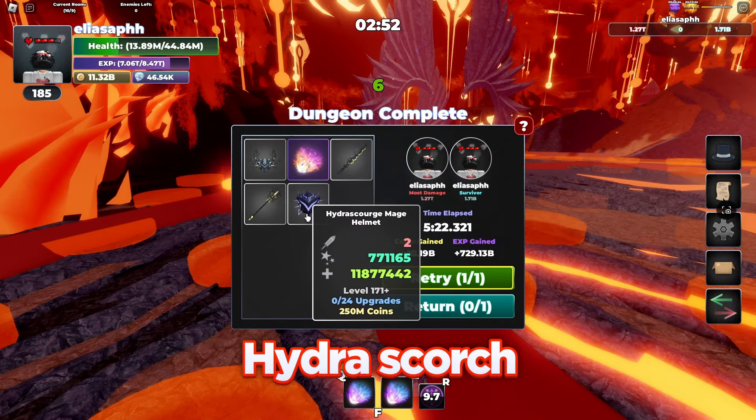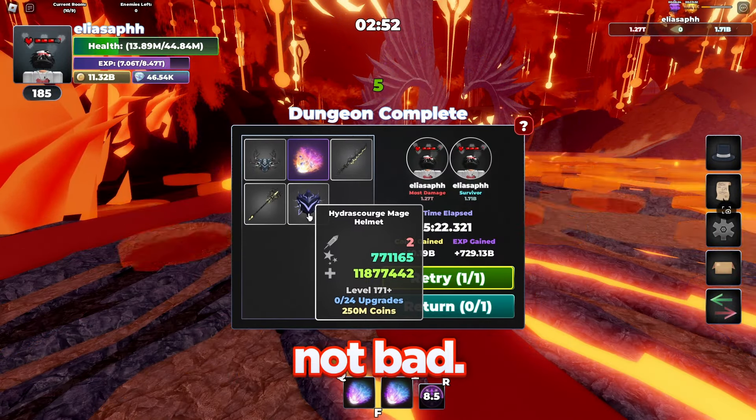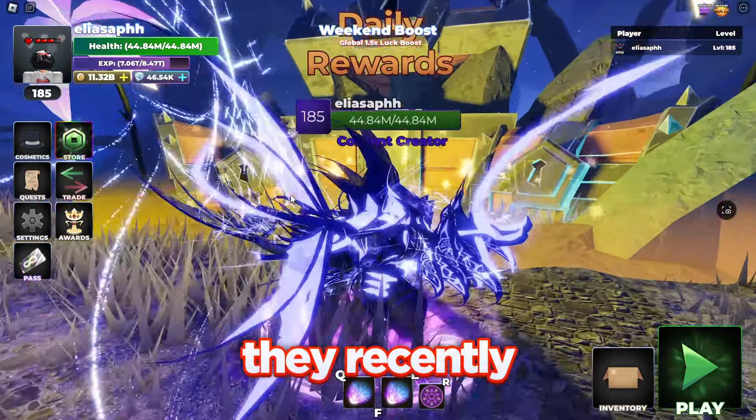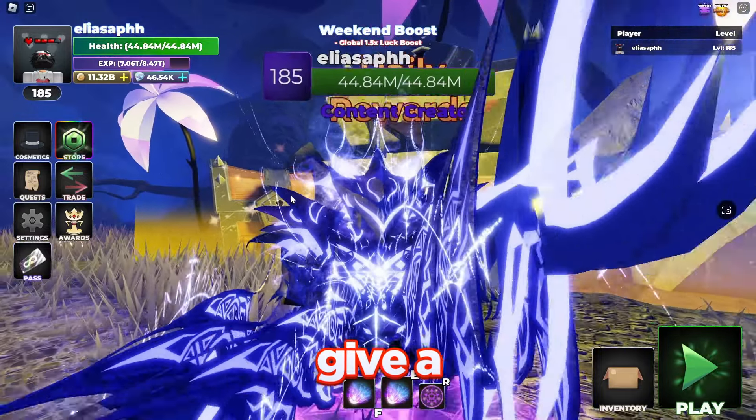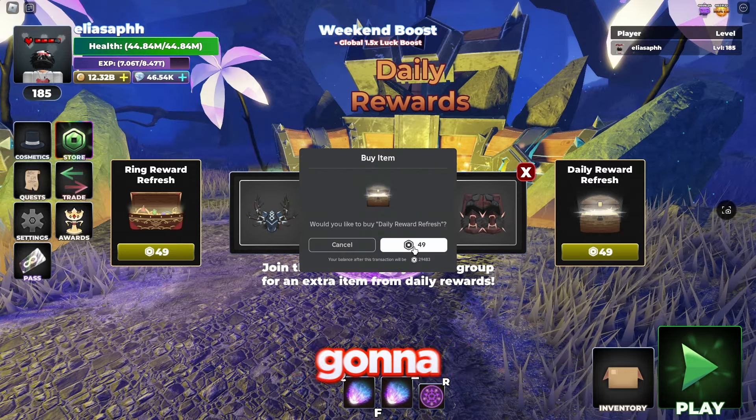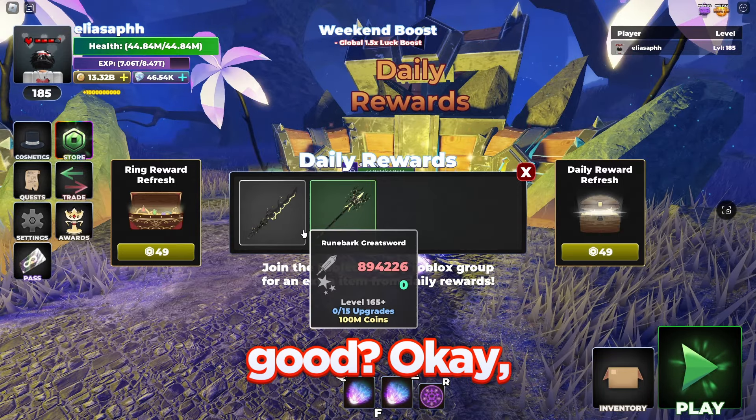Anything good? A Hydra Scorched Mage helmet — that's actually not bad. Now, just like the warrior set video, I'm gonna go ahead and join a chaos run with the quick create thing. But first, let me go ahead and collect my daily reward, because they recently updated it to finally give Ethereal Far Lands loot. And I did not get anything good — I'm gonna buy another one. Can we get something good?